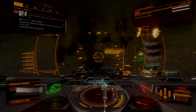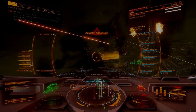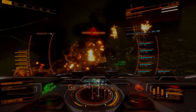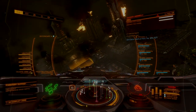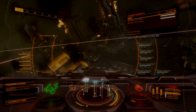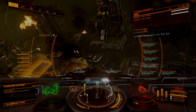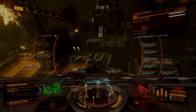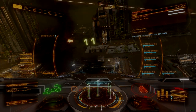The final wave is a random number of Hydra variant interceptors, up to three in total, and is the most difficult. These Hydras will not be replaced when killed, but additional scouts and interceptors continue to spawn at intervals until the Hydras are dead. When the last Hydra dies, scouts stop spawning and must be eliminated for final completion.